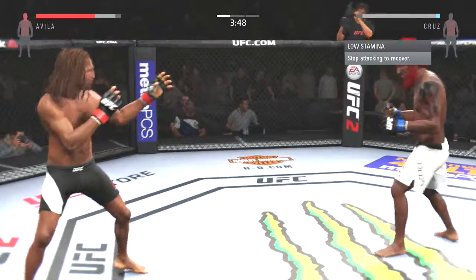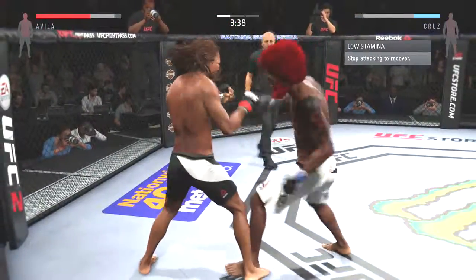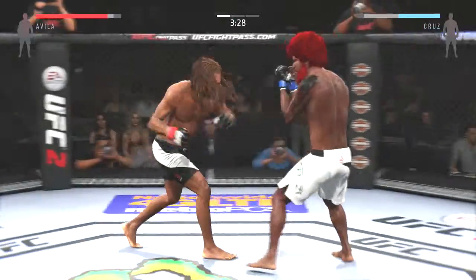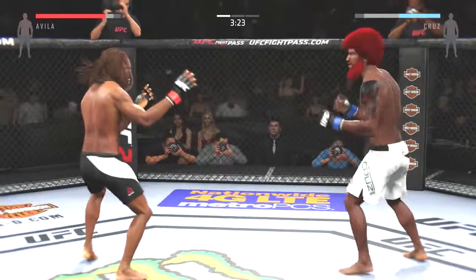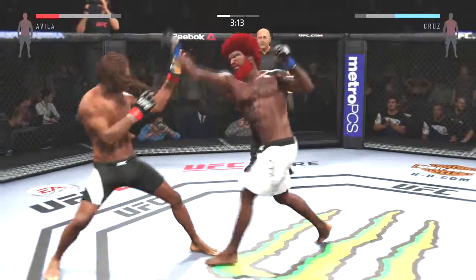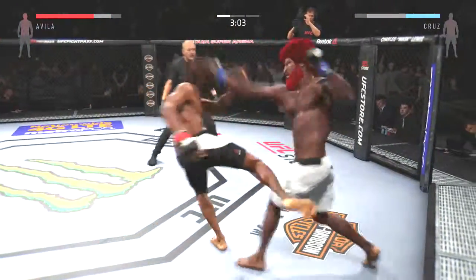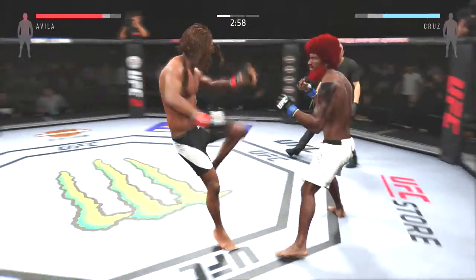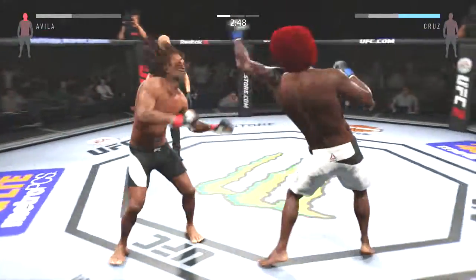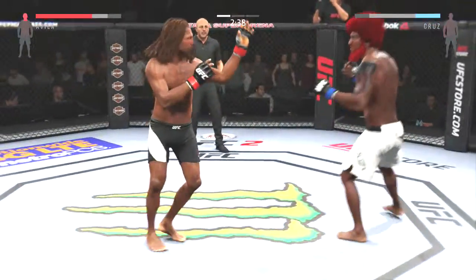He's doing a great job of mixing things up here. That's a hard uppercut. Wow! That caught him. Good combination. Hard luck to him. Solid shot to the body. Good hook to the body by Cruz. Nice snake kick. Under three on the clock, round one. Good job landing this series of strikes here. He heard him — looking to finish the fight. Locked him with that right hand.